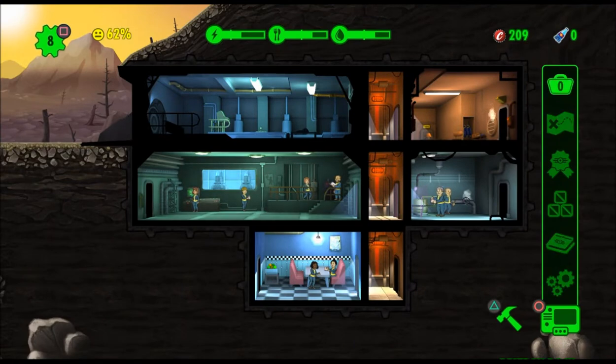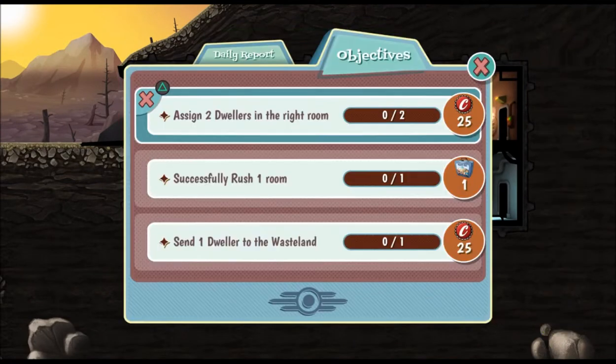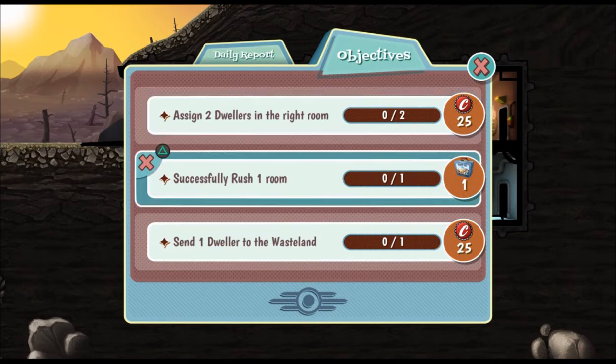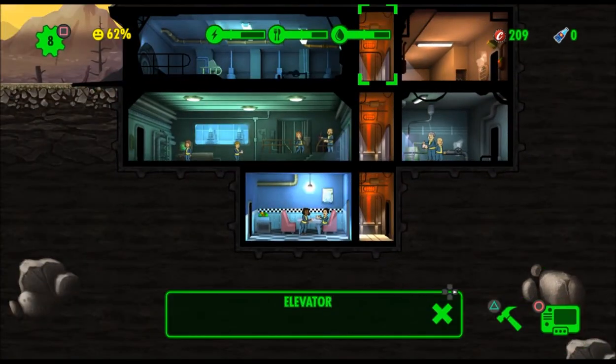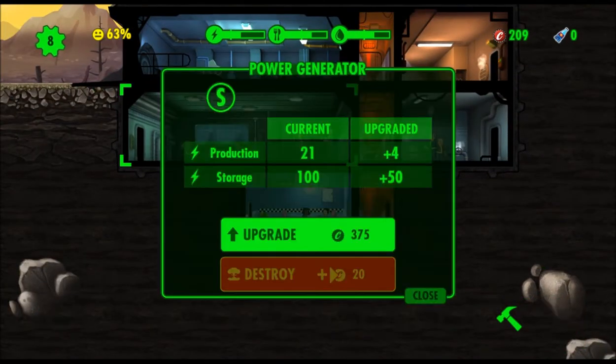We've got objectives: assign two dwellers in the right room, successfully rush one room, and send one dweller to the wasteland. I thought we did that. Let's see how sending a dweller to the wasteland goes.